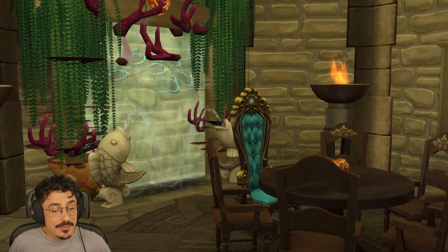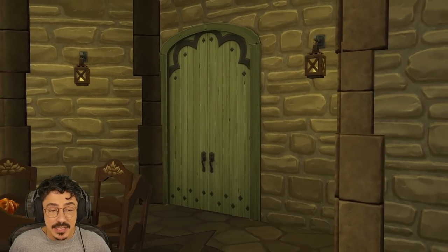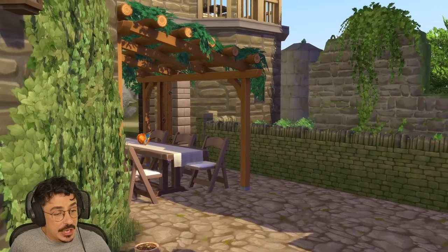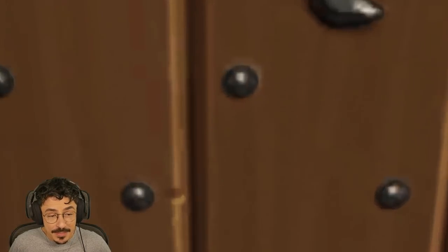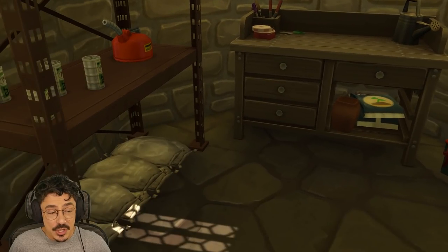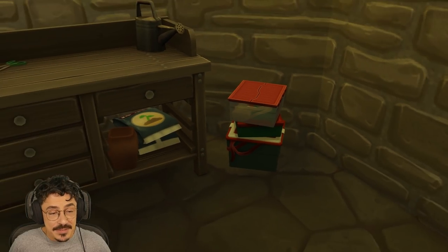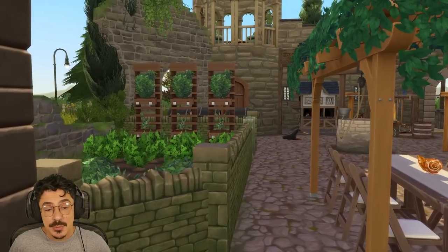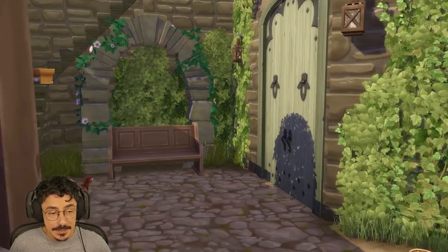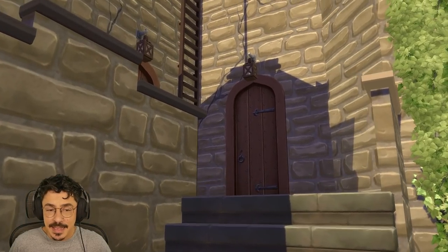We do have the dining room where they come and eat every day together as a cult — sorry, family. And then you come over here — there's a little room that is just stocked up with all of the bits and bobs for their gardening, maybe their festivities where they want to decorate, a little bit of flower arranging as well. Love seeing this place in gameplay.